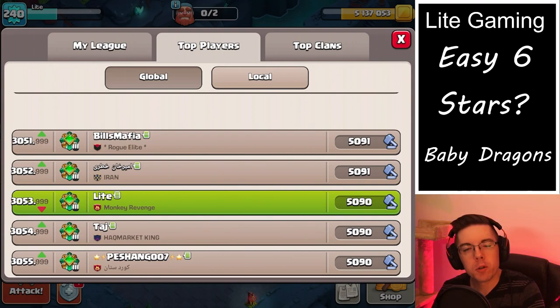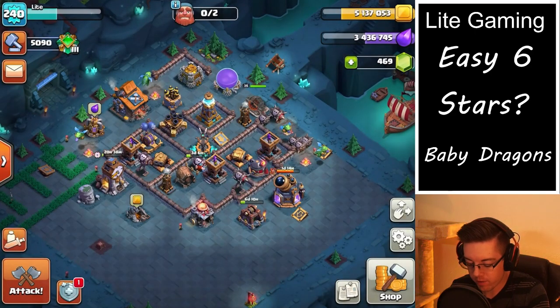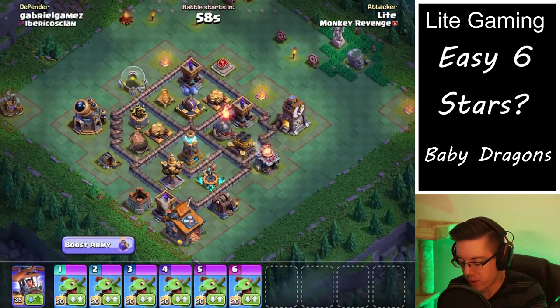How's it going everybody? I hope you're having a beautiful day. Today we're going to be going over some baby dragon attack strategies, going in with some live attacks, currently sitting at 3053 in the world at the start of the new season. So let's jump into the bases and see what we are dealing with here.